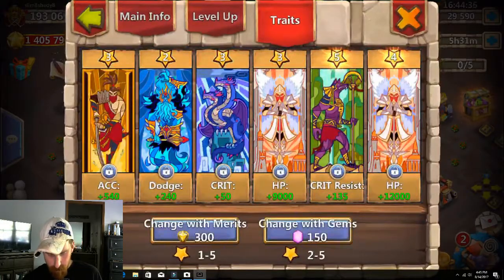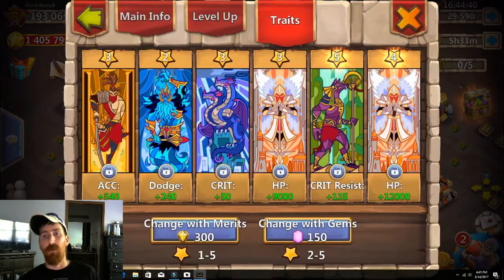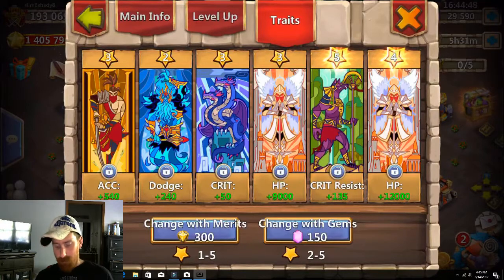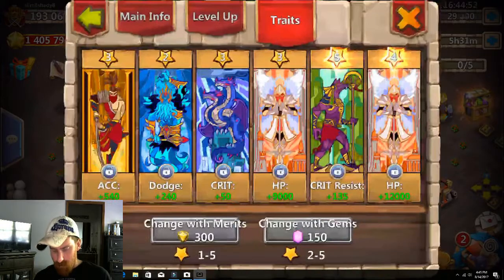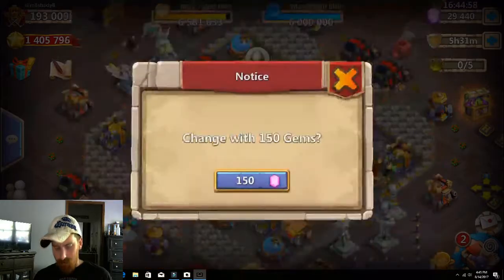We've got a 5 Crit Resist. I really need some more information on this — Crit Resist might be good on him, I really don't know. I'm going to go for damage. So 2 damage and 2 damage — we're not staying with that.